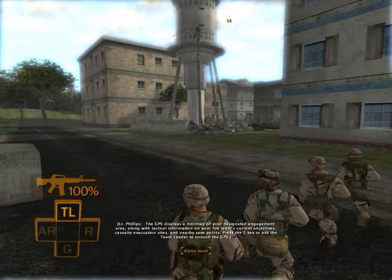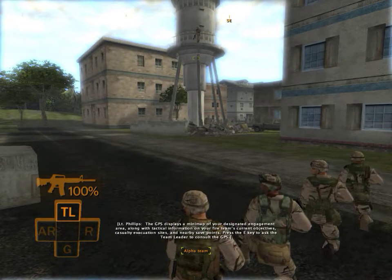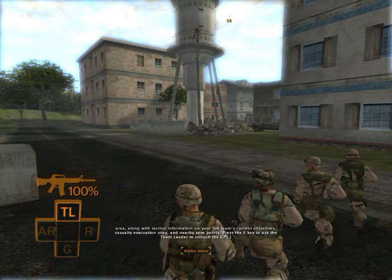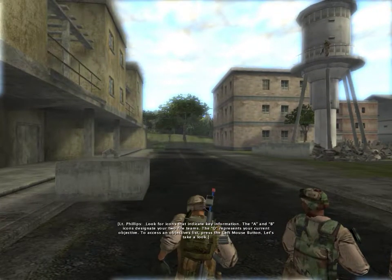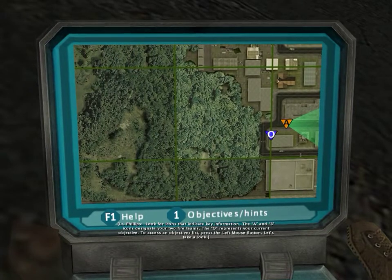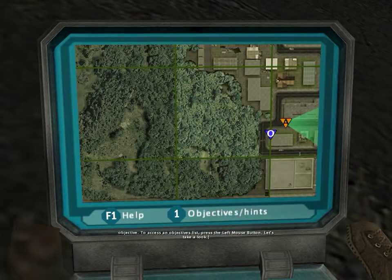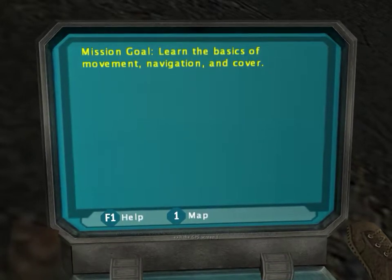The GPS displays a mini-map of your designated engagement area, along with tactical information on your fire team's current objectives, casualty evacuation sites, and nearby save points. Press the E key to ask the team leader to consult the GPS. Look for icons that indicate key information — the A and B icons designate your two fire teams, and the O represents your current objective. To access your mission, press the left mouse button. Press the E key to exit the GPS screen.